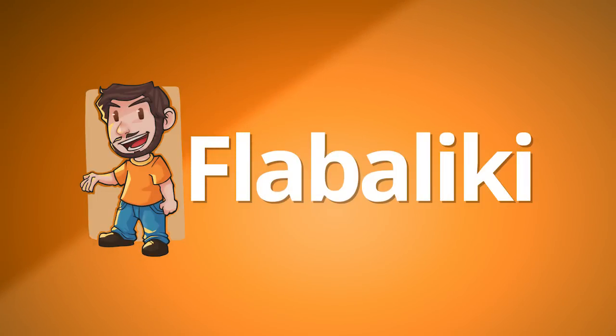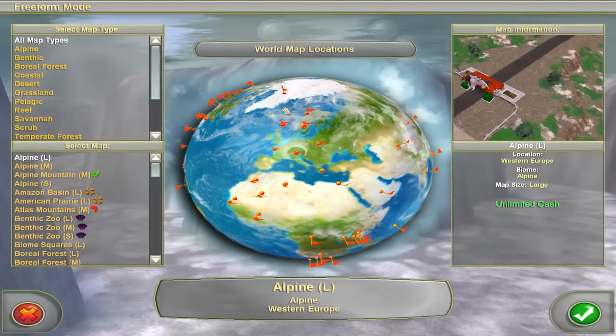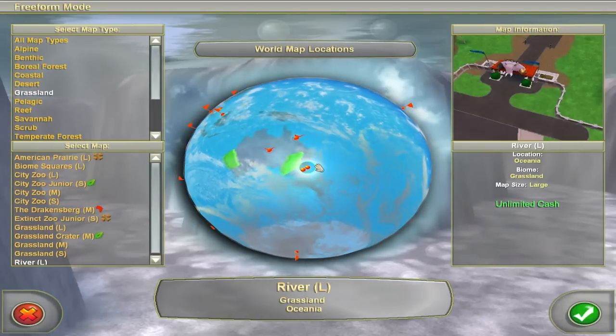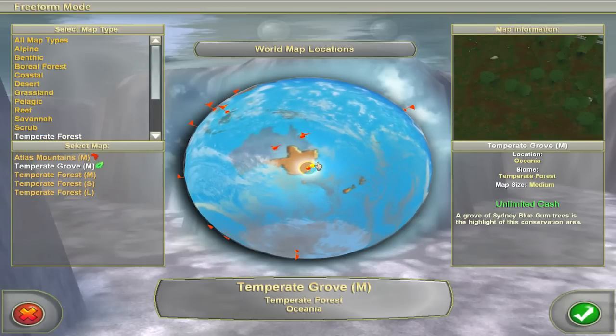Hey guys, PapaLeak here today, and welcome back to Zoo Tycoon 2! So let's go ahead and start another freeform game because we did one before, but that kind of went wrong in the end. Let's go to good old sunny Australia. So that's grass and the other one was Temperate Forest.